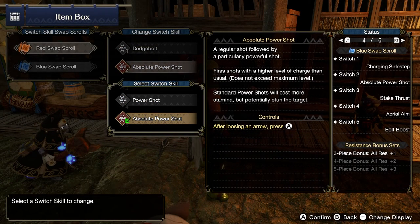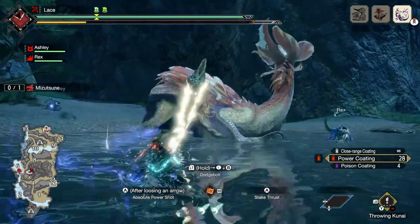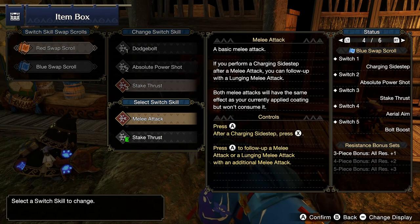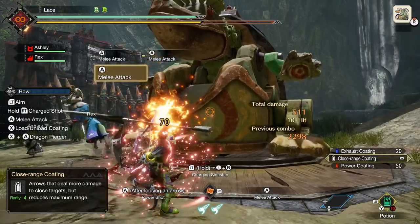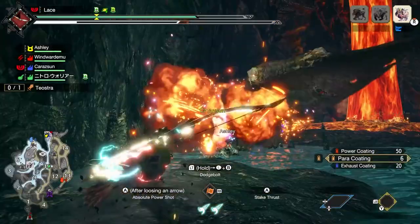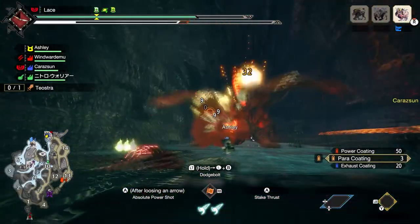Next up is the power shot and absolute power shot. Absolute power shot adds stun potential to shots at the cost of more stamina — a trade-off that makes it absolutely better than the normal power shot. The final switch skill choice is melee attack versus stake thrust. Melee attacks aren't frequent when you're busy shooting arrows unless you're using dodge bolt, but a melee attack executed after a sidestep or dodge bolt will perform a lunging attack. Melee attacks can also apply coating effects without consuming the coating, but between zeny and damage, coatings are cheaper.